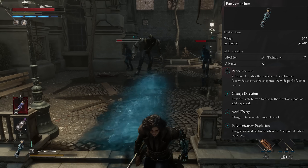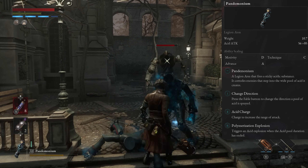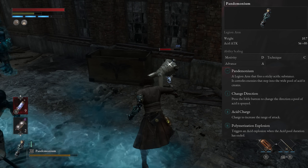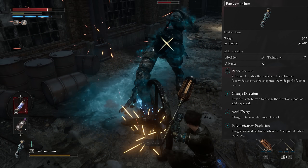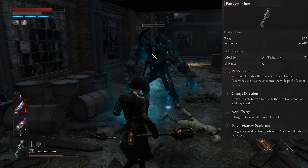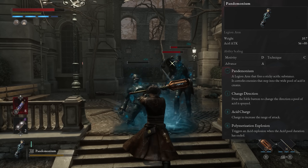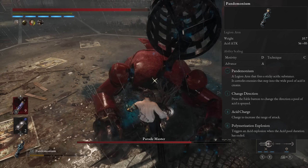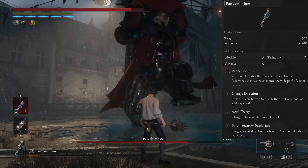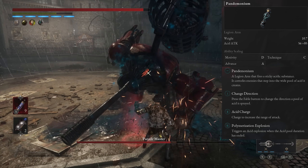If you have an advanced build, you're probably better off going with the acidic crystal spear, since acid is best against humans — and there aren't many humans in this game. That said, the Pandemonium does get a lot better when upgraded. The first upgrade changes the regular horizontal spread to a vertical spread, and the second upgrade increases the range considerably. The third upgrade makes the pool explode after it ends, but enemies rarely stay in the pool long enough for that to matter. Overall it can be decent when upgraded and against certain humans, but there are probably much better options.